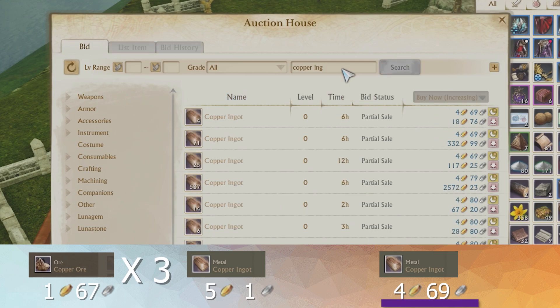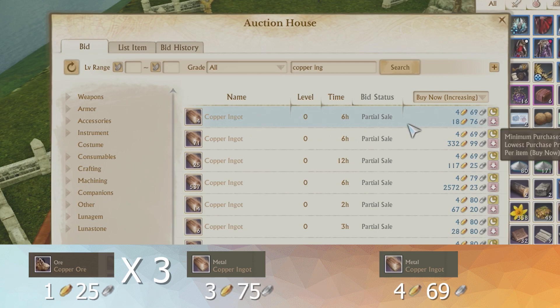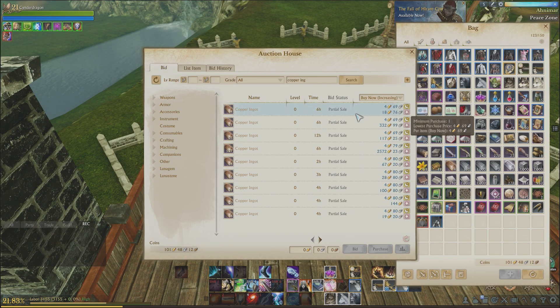But if the ore price times 3 is less than 1 ingot, then you want to get the ore and just make it yourself. It might be worth it to do that instead. It's really up to you if you want to put the time into it, or if you just want to get the ingot right away and go with it.